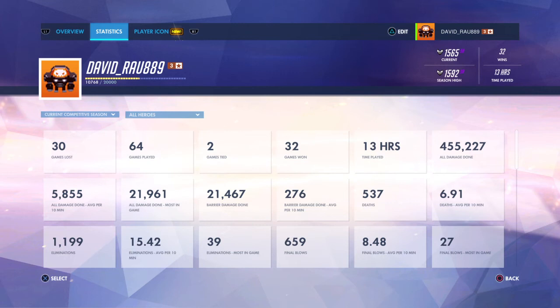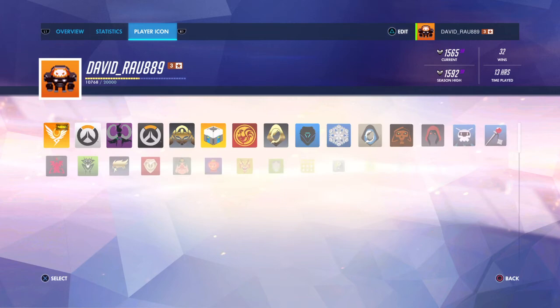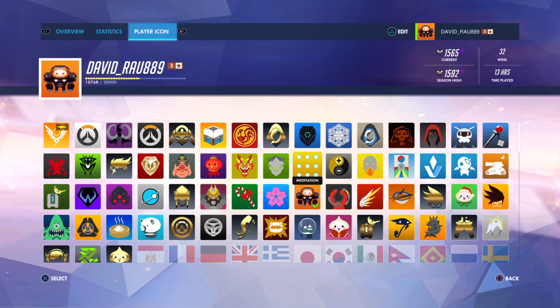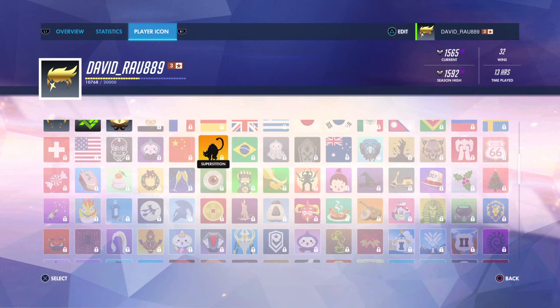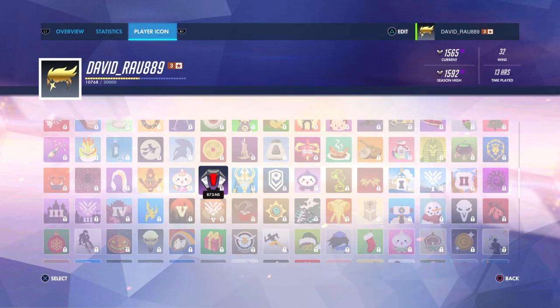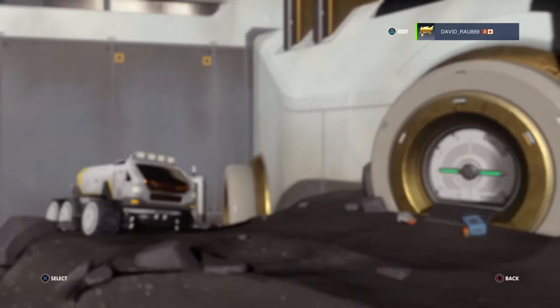Under Statistics, they have calculated your kill ratio, death ratio, and other overview stats in a different way. For Player Icons, you can choose how your icon looks — for example, I can pick from the ones I've unlocked. The ones that are locked can be obtained from loot boxes if you're lucky.